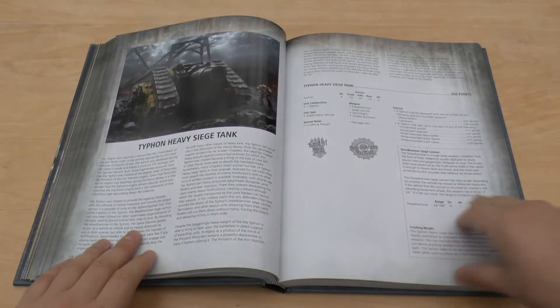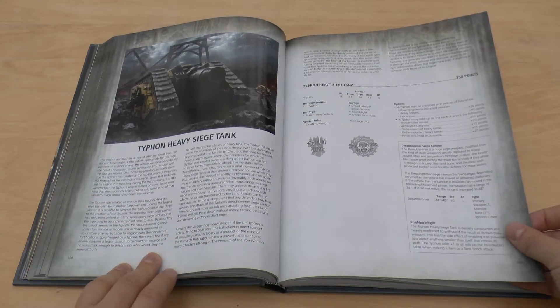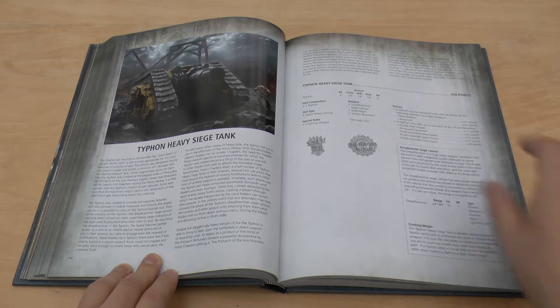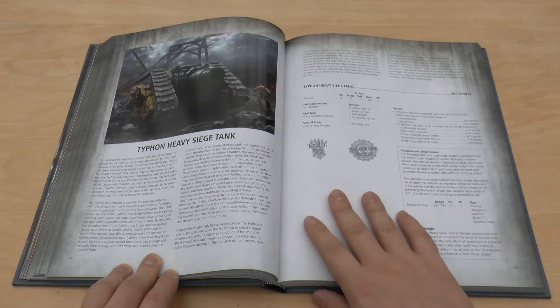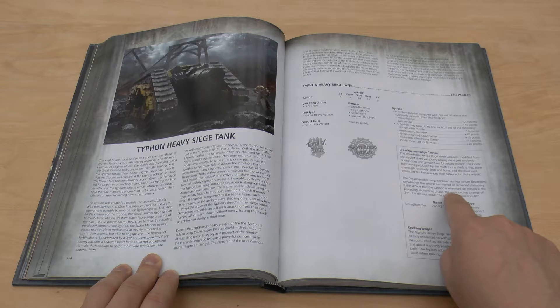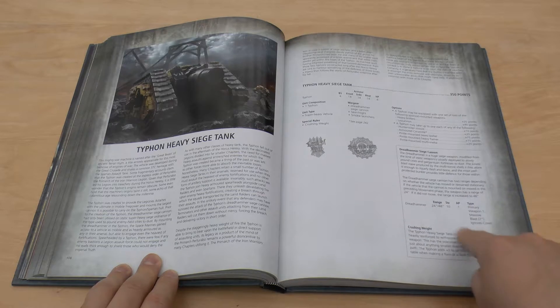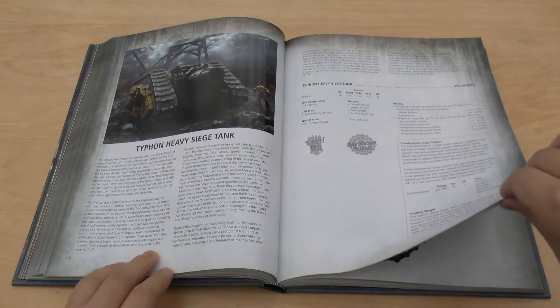Some lovely pictures. And Typhon — that's 350 points, which is hilarious at the moment, because obviously you can take this as a super heavy Lord of War and it'd be cheaper than your Horus Heresy, which I think is almost 400 points. It's got this dread hammer cannon which is 7 inch, ignores cover.